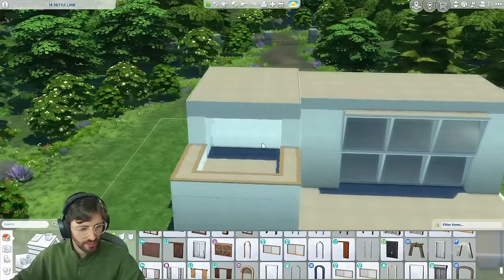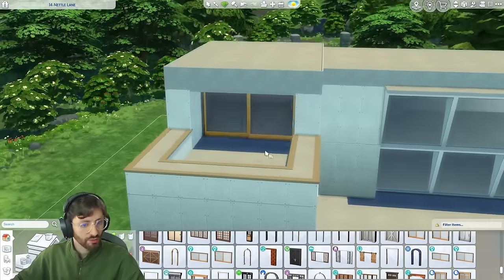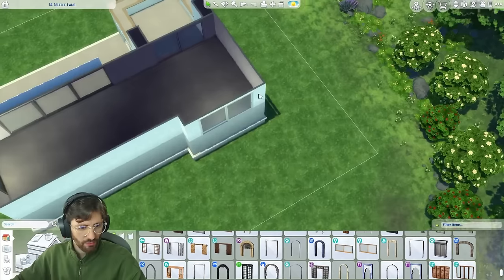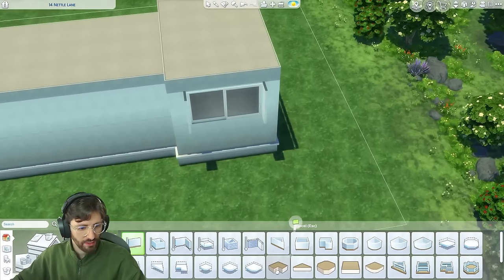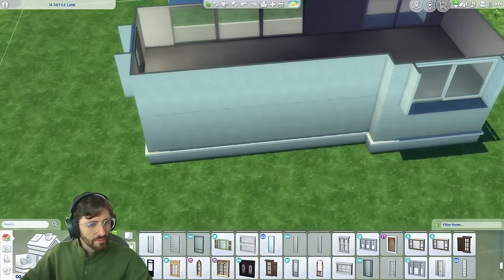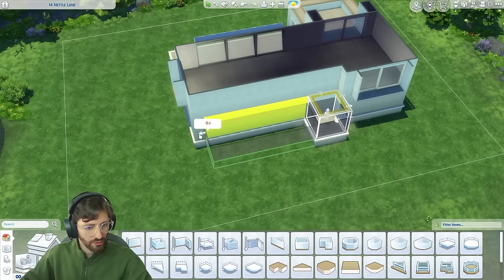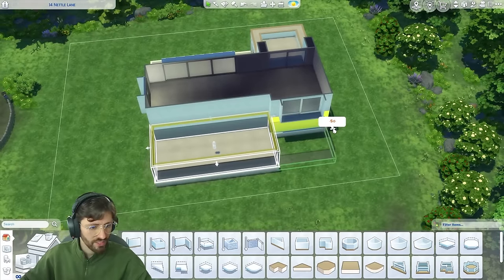Up here I want this to be the balcony to the main bedroom, so we can place another big door here. That is slowly coming together. Maybe we can repeat something similar on the other side. I think it works so far. I don't think I want to repeat these angled windows on this side. I think it would be best to have an outdoor area in the back with a pool, since this is a big lot.